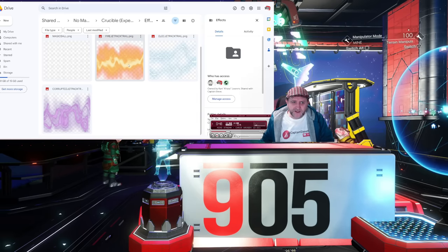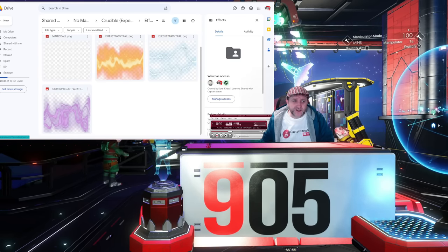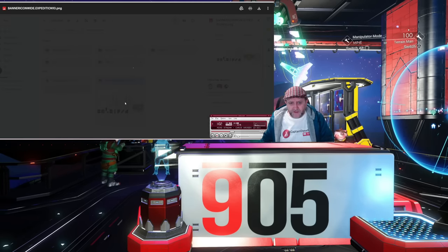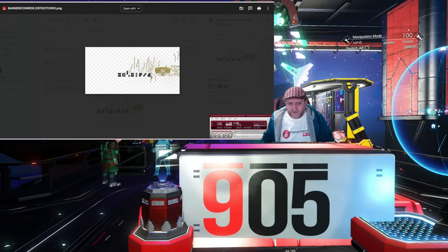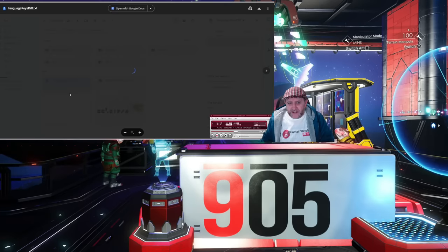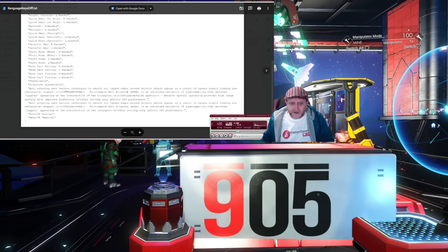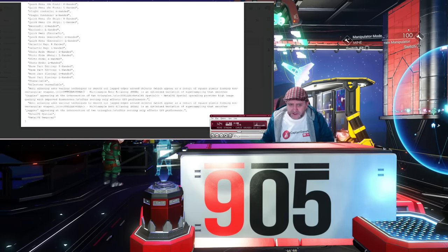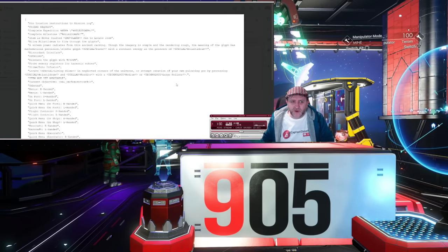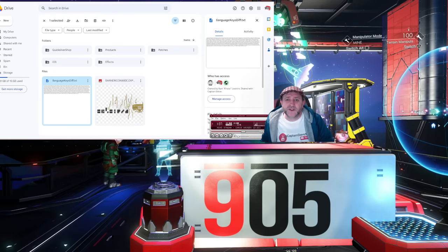There are additional effects coming in - different jetpack trail effects to improve what we're getting. There's jetpack fire trail and something called 'magic ball,' but it's white on white and hard to see - they look like shaders, nothing too special. There's also a banner wide icon that's oddly staged, offset a bit strange. Looking at language keys, it seems to be more about rendering - left hand right hand, anti-aliasing, making pixels smaller. A little bit of flavor text but nothing that gives too much away.